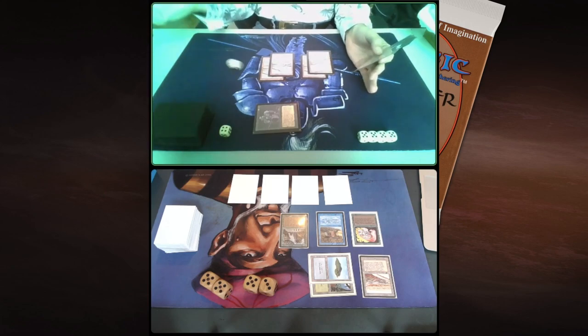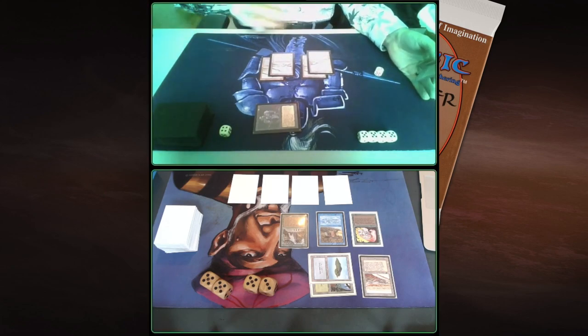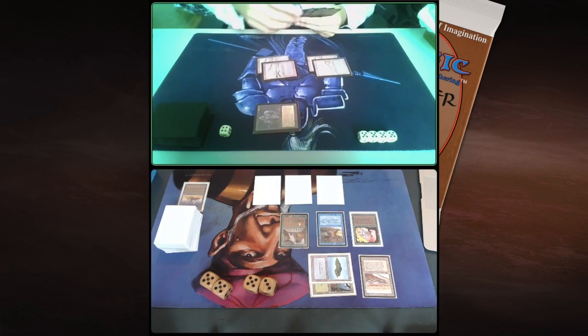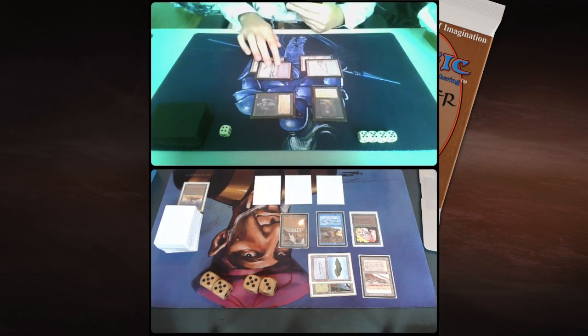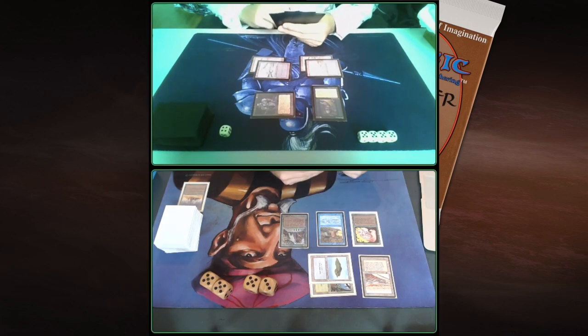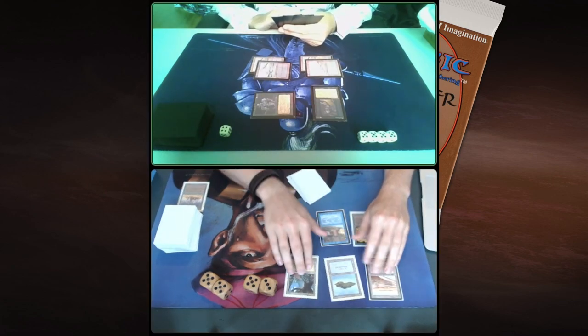It looks like I'm going to lose a card here. He's going to throw away some dice. And now this card is going to go — it's a Crumble. And then he's going to cast a Pestilence. Oh, that's so good against this board. Wow, that is impressive.